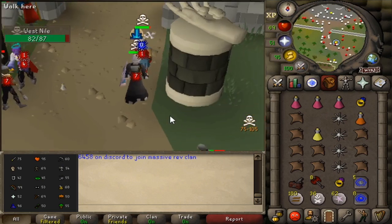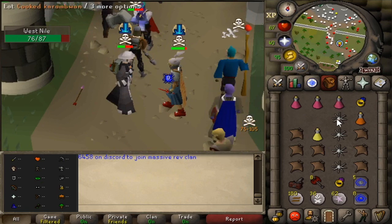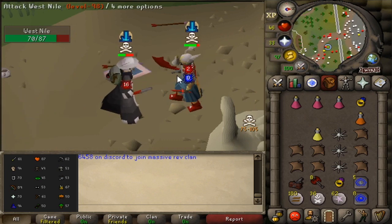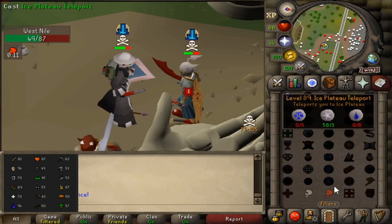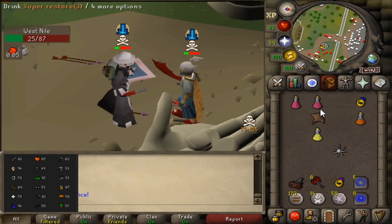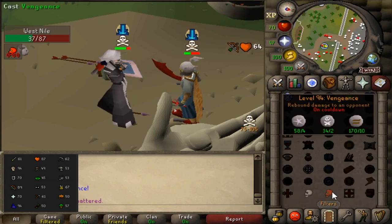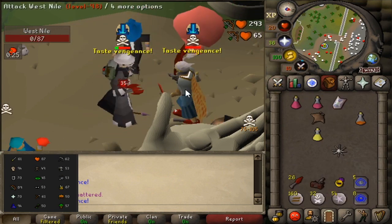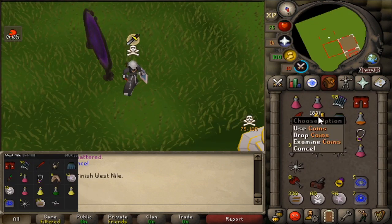Getting attacked by west nile, 98 combat, looks like a piety account. Yep, 70 prayer and he has the DDS as his spec weapon. Got the venge back, here we go. Big hit, big hit, yes! Good fight, actually got him. 610k in items plus 183k cash.